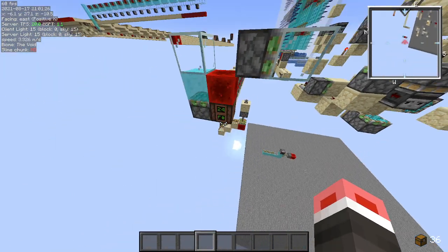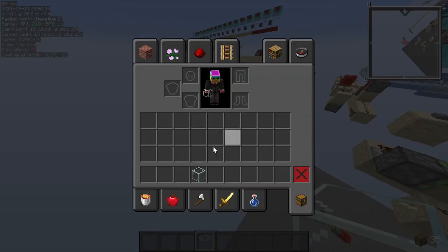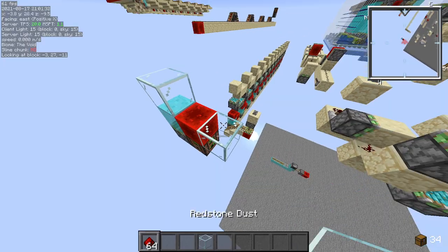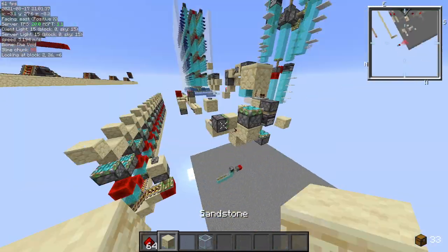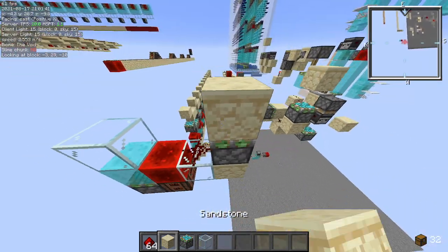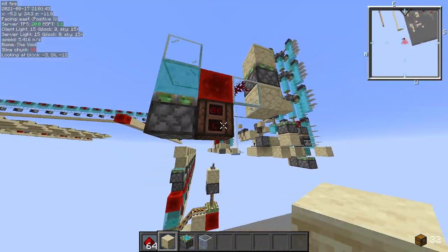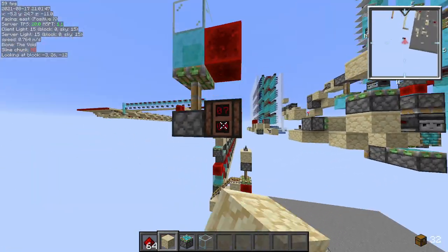You can sit there with it without a fast right-clicker and it works fine. This is probably really useful for tree farms — you could probably take an output with this. I'm not sure if that's a zero tick output though. You could take redstone outputs with this — it's actually pretty interesting.